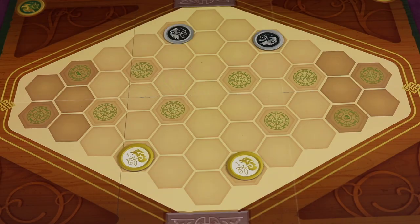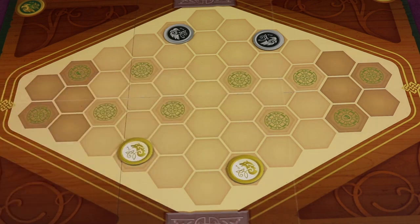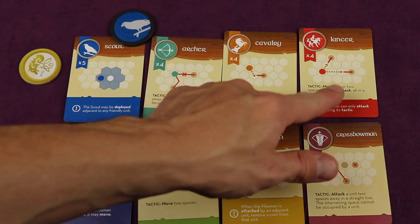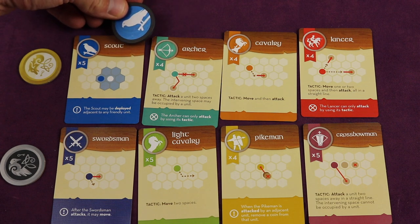War Chess is a two-player tactical strategy game or four-player team game where your team is trying to control a certain amount of control spots to win the game. Each player gets a troop of armies and a bunch of chips that go into a bag.